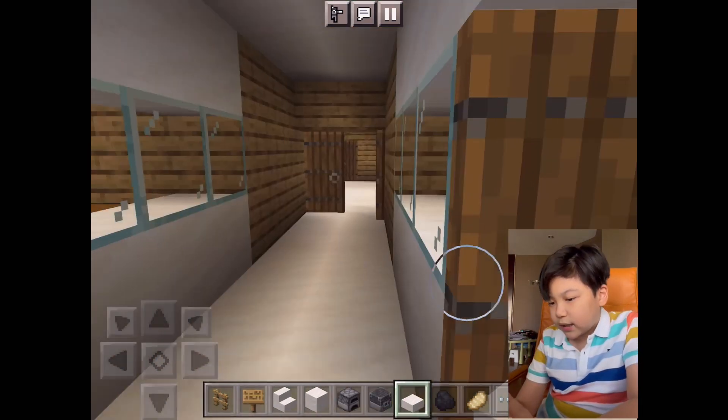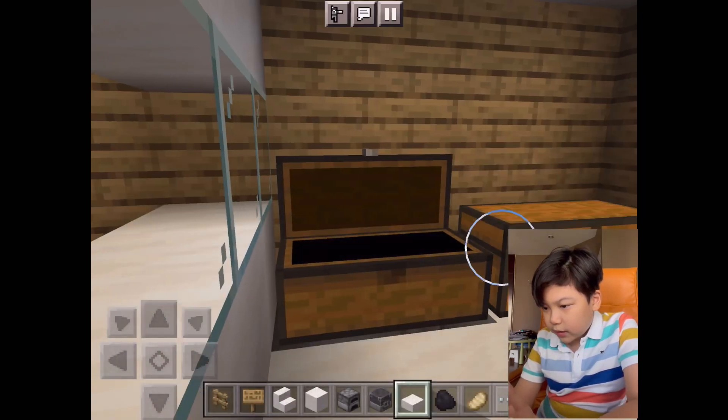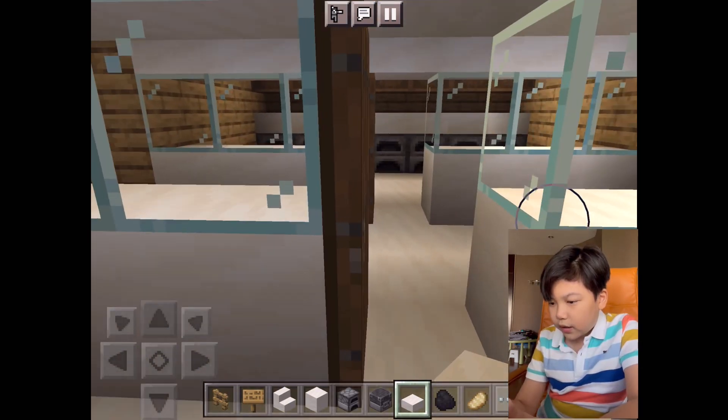Over here it's just a hallway with glass and light. And over here it's another storage room, mostly for food, with a lights on/off switch.